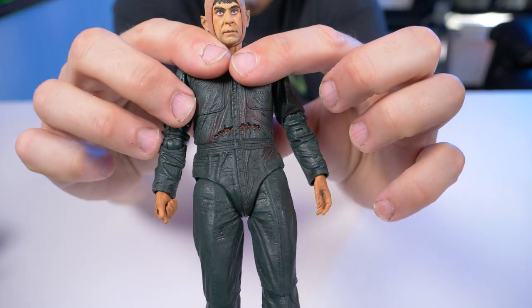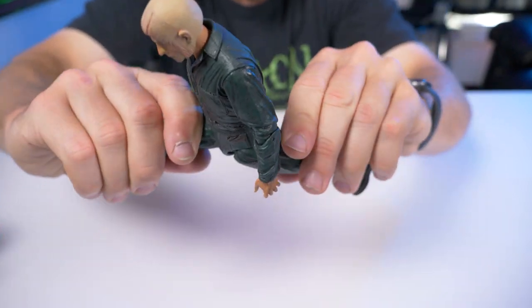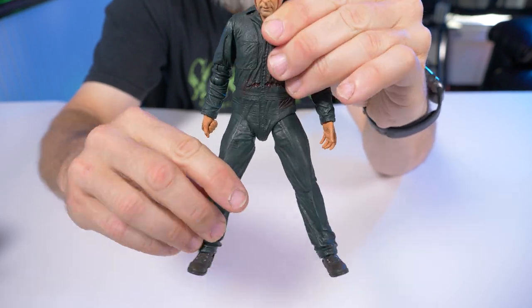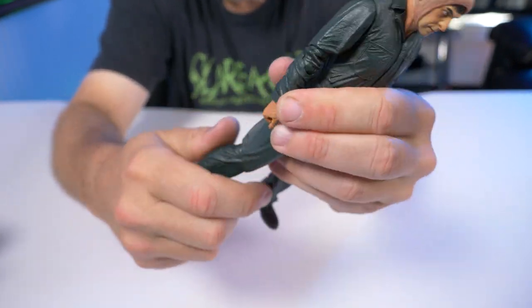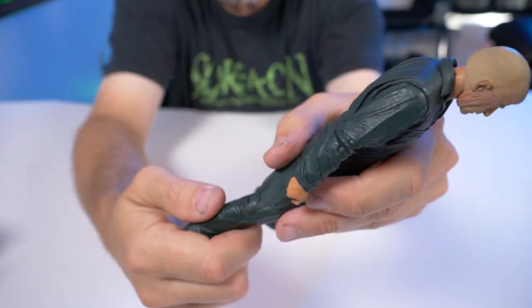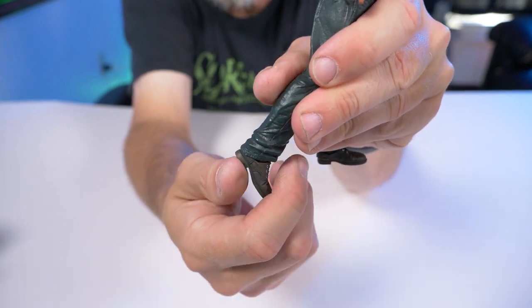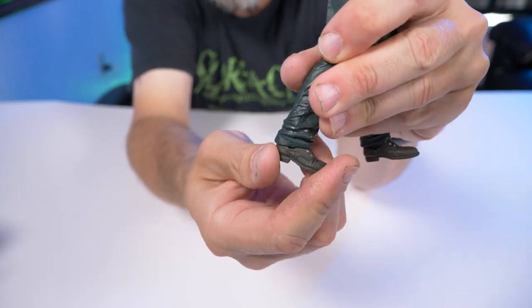There is absolutely zero articulation at his waist — no ball joint in the waist or upper torso; it's just one molded piece. Going to his legs, we can do a split which is pretty nice, though moving one leg tends to move the other. He has a little rotation there too. His knees are single hinge, not double jointed. His feet have good downward extension and a nice ankle rocker, and you can spin them all the way around.